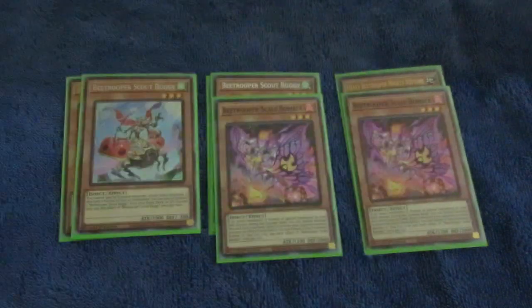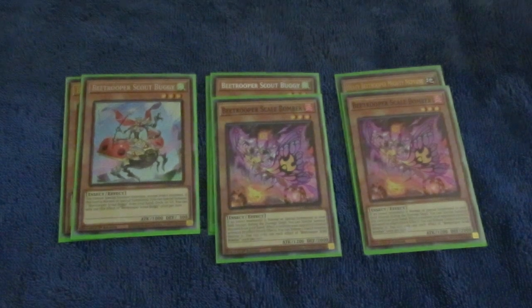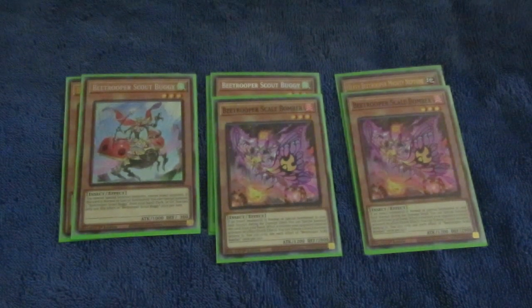Two Scout Buggies, two Scale Bombers — still rocking a deuce on these. Assault Roller I may take out in a later build, and if I did, I would probably go into a third Scale Bomber. Scout Buggy special summons another one from deck or graveyard to the field on summon, and it also locks you into bugs, which doesn't really hurt this deck too bad. Scale Bomber is another extender — if you control an insect, you can special summon it from the hand. It has a quick effect where you tribute an insect you control when your opponent activates a monster effect to blast it.